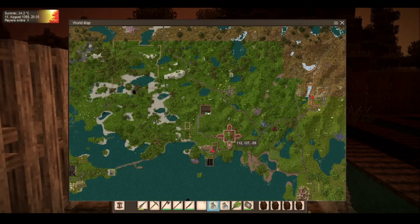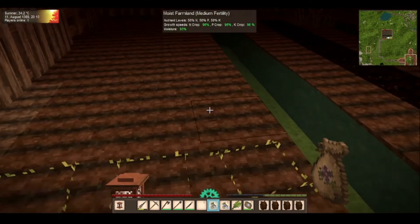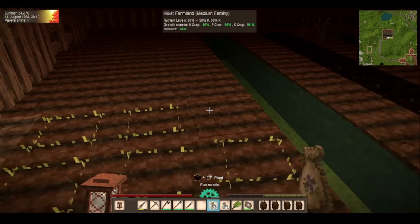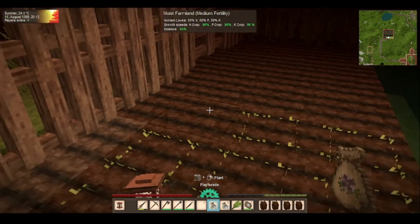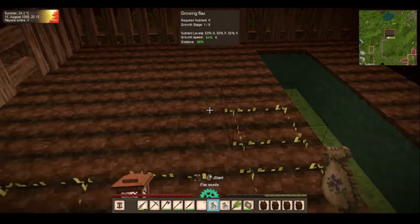So this is Ash's base and this is the summer farm - that's the winter farm. I'm just replanting the flax fibres. I do this on a regular basis - pretty much when I come on the server I always check if this is growing or not. Me and Ash always have a constant supply of flax twine.